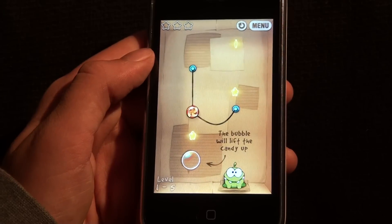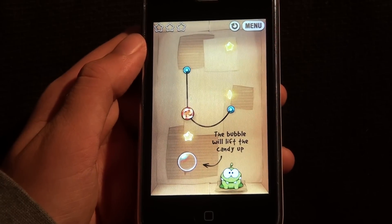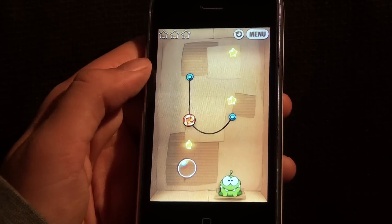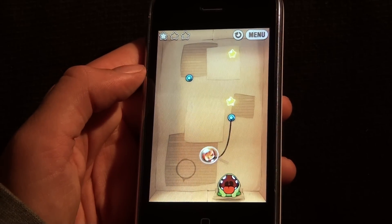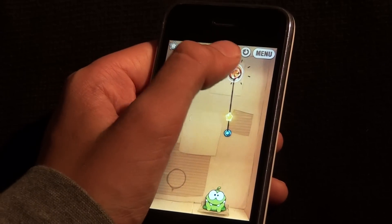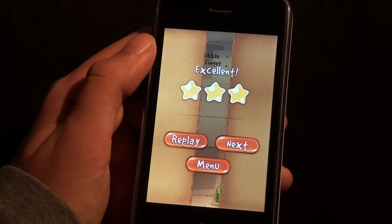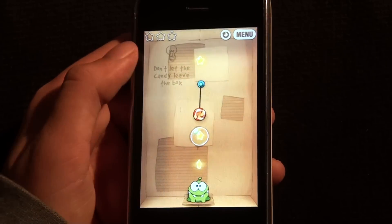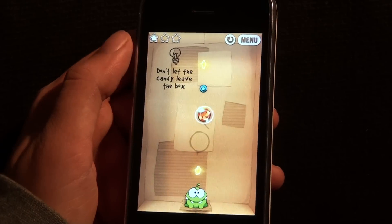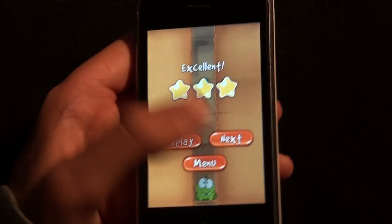I'll show one more level. And there are different features. The longer you go, the more features will appear. So this is like a feature where it's sort of like a bubble, so it floats upwards instead of going down. And you tap it and it will pop the bubble. As in many other games, it might look boring when I play. But try to play it yourself and you will realize that it is very funny.